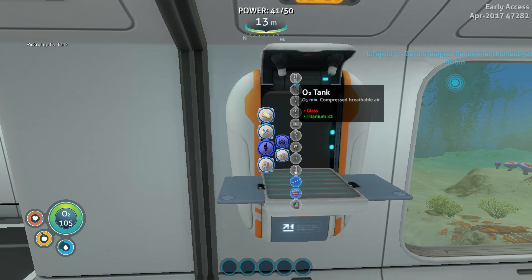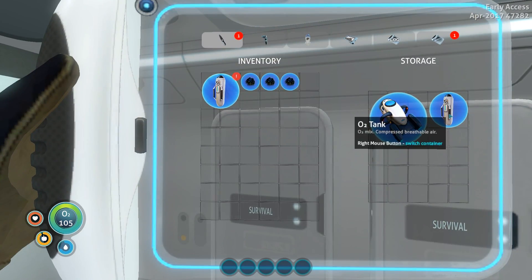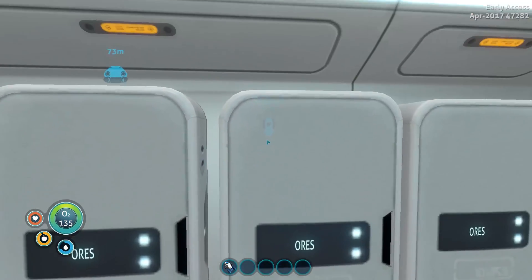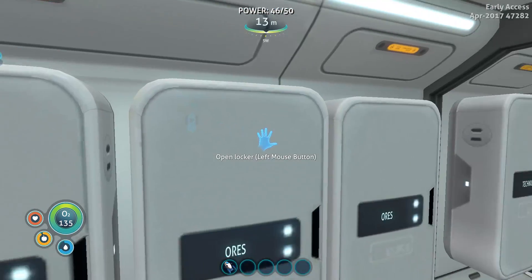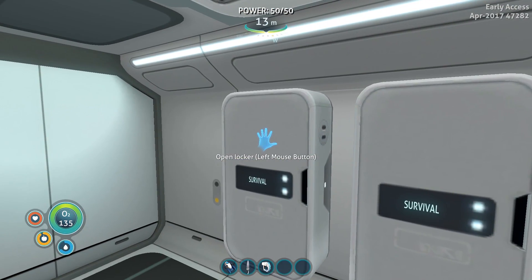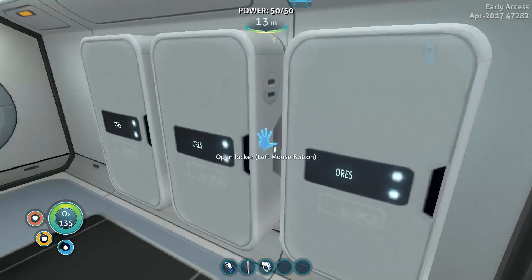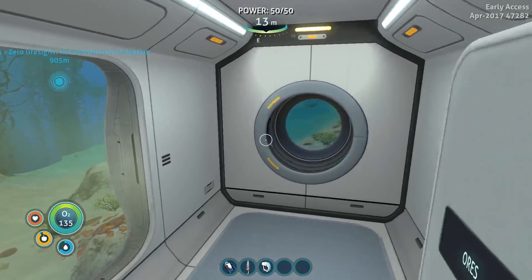I've just made another O2 tank, so that gives me quite a bit of oxygen. I've just been reorganising everything, because that's what I do. Let's put all that titanium back — that's very weirdly set out, but that's okay. All the life things are in here like the eggs and bits and pieces. I've got some survival things, three things of ores, and this one is technical — things that have been created like the copper wire and everything.